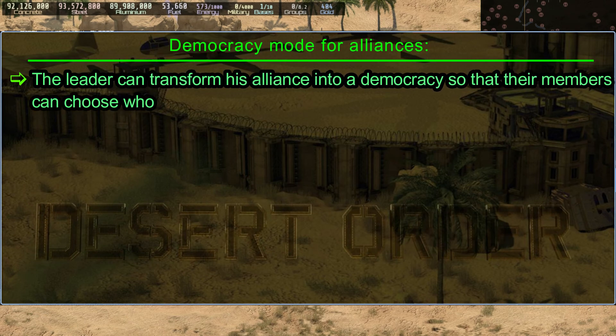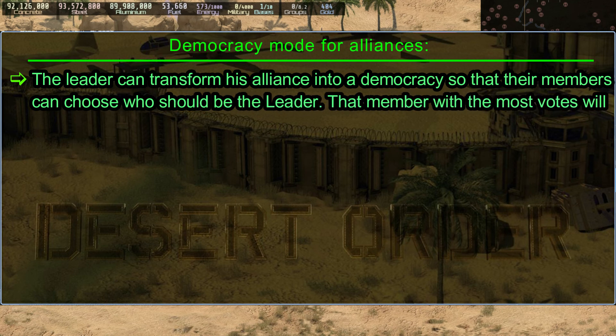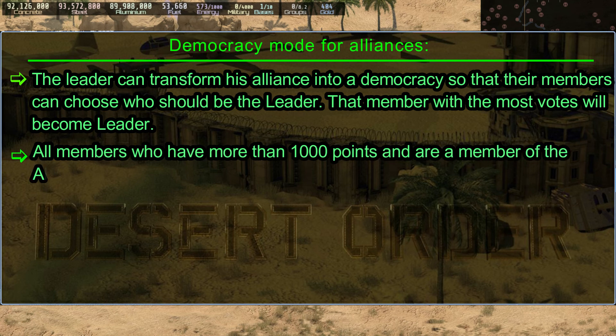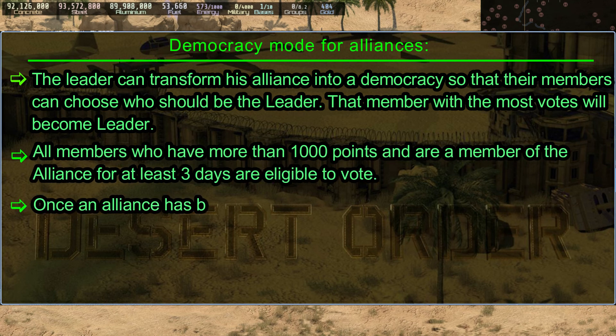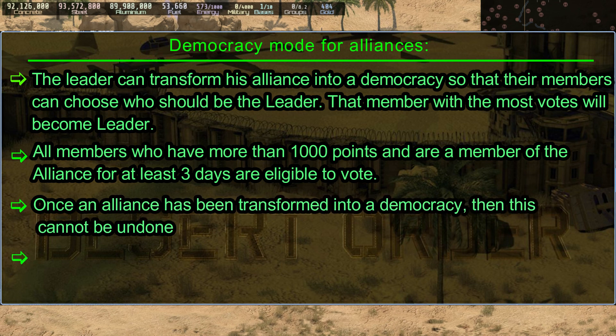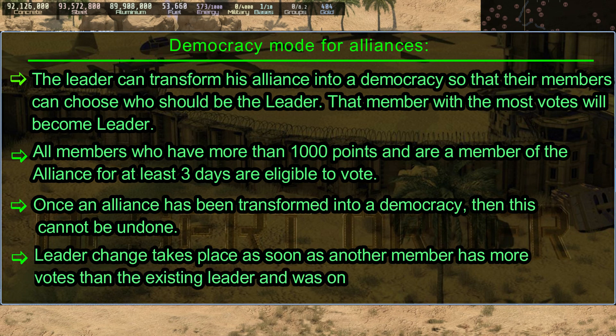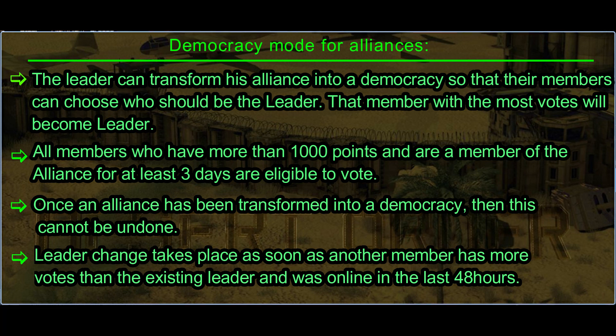The leader can transform the alliance into a democracy so that members can vote for who should be leader — the member with the most votes becomes leader. All members with more than 1000 points who have been in the alliance for at least three days are eligible to vote. Once an alliance is transformed into a democracy, this cannot be undone. A leader change takes place as soon as another member has more votes than the existing leader and was online in the last 48 hours.